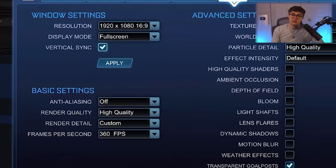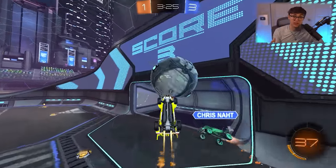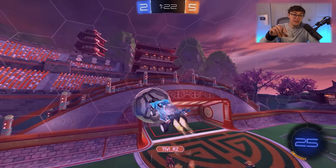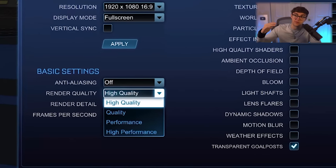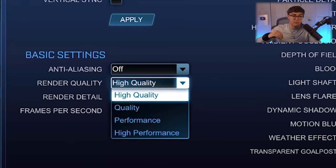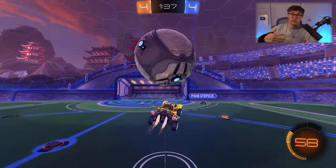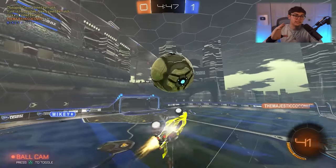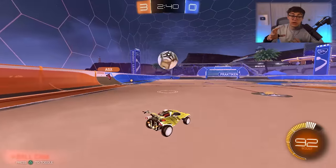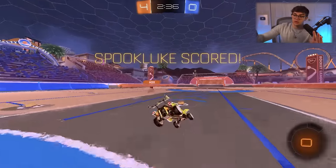Turn VSync off — in cinematic or exploration games it makes things look crisp, but in Rocket League it just adds input lag. Render quality is what I recommend you sacrifice last if you need more performance. Lowering it causes a big performance jump but makes the game noticeably blurrier — and when the ball is far away and starts blurring into the background, that's a real gameplay problem, which is why I recommend not lowering render quality unless you absolutely have to.